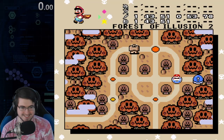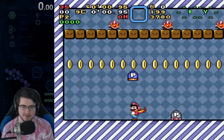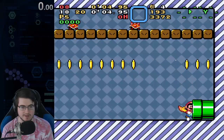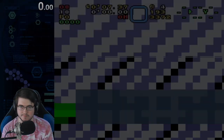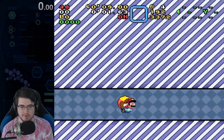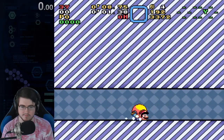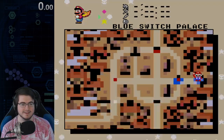Blue Switch Palace — not hard. We're gonna cape through this hallway and then hit the switch. That's all we do. Nothing has changed. Forest 2 — this is where we're picking up the coins. Get the backup cape if you need it — you most likely will.